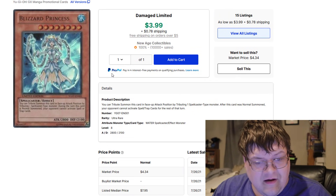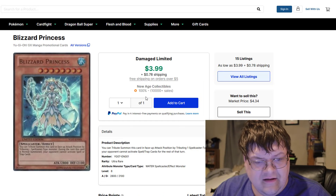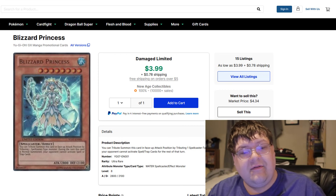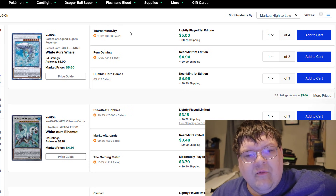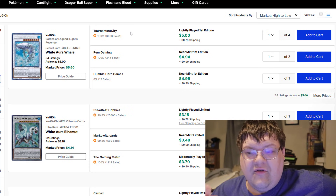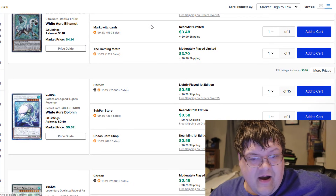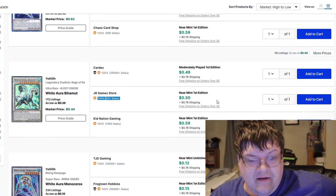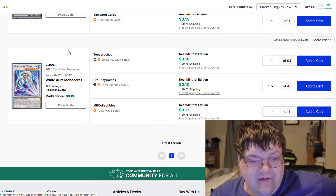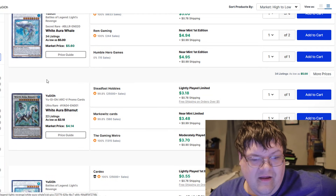Blizzard Princess — the only reason I pulled this up is that it was a GX manga promo. These are $5, $6, hitting up to $8 actually. I guess all manga promos still have value. The White Aura cards — I pulled these up because the White Aura stuff was from the manga and it's a suspect for potential upgrades. White Aura Whale is $6, White Aura Bahamut $4, White Aura Dolphin $1, Legendary Duelist Bahamut $0.50, White Aura Monocross — nothing. Between all versions of these, super easy and affordable.